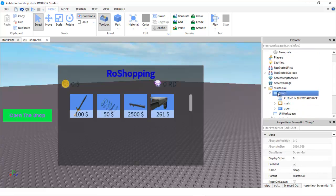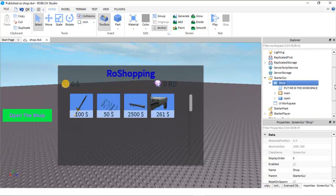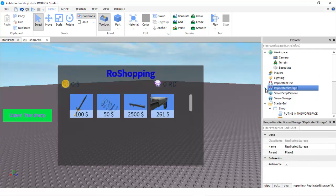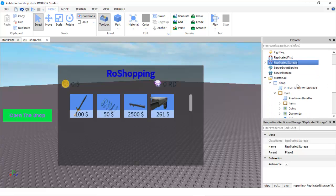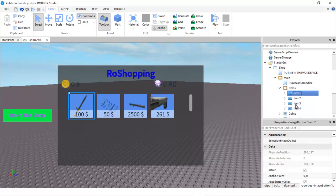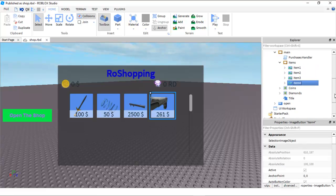You will find the GUI linked in the description. As I mentioned, you can do a lot of things. Go to ReplicatedStorage and make a folder, name it 'Weapons', and put your weapons inside it. Then go to the Items section, get an item, duplicate it with Ctrl+D, and name it whatever you want.